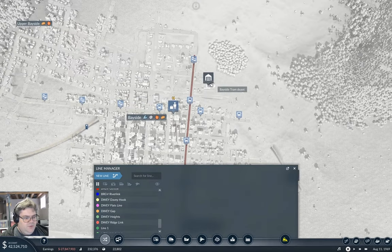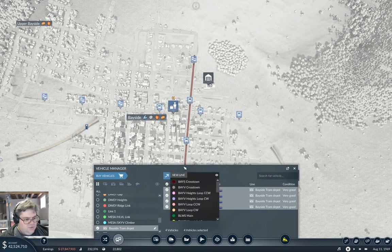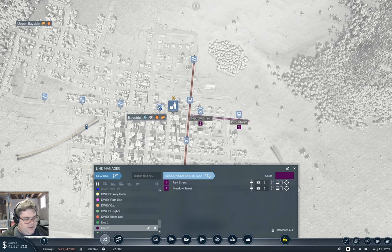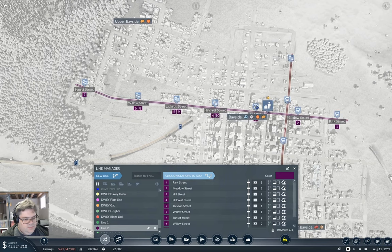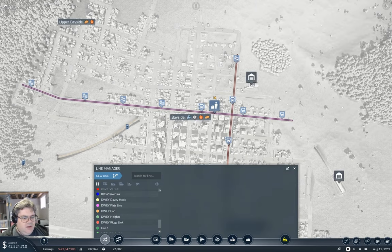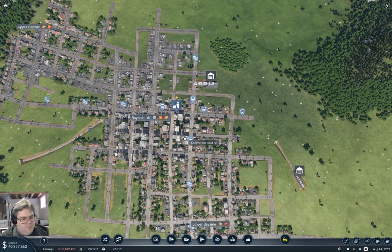Now we drop in here, do the same thing - new line, bam bam bam bam. This is going to be Bayside Central. Let's get time rolling here and we can observe what these things are doing.